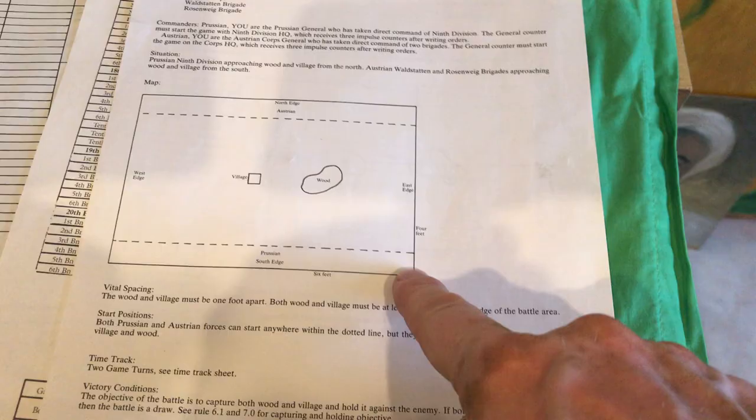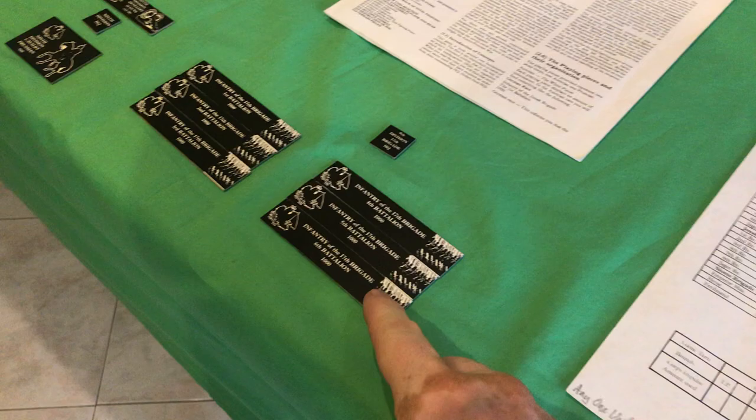There are five scenarios, and all of them are recommended on a four-foot by six-foot table, which is what this is. You couldn't make it smaller unless you use different figures or made up your own units. The first scenario is just a basic division against a few brigades — hypothetical. The second is also hypothetical, a core against a core. And then there are three more based on historical encounters.